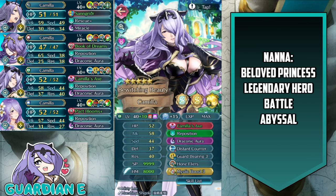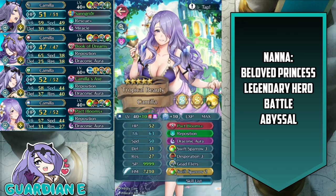First up, we've got Vanilla Camilla — Merge at Plus 10, 15 Dragonflowers, Summoner Support, Attack and Speed Assets. She runs Camilla's Axe with Special Refine, Reposition, Draconic Aura, Distant Counter, Guard Bearing, Hone Flyers, and Mystic Boost. Next we've got Tropical Beauty Camilla at Plus 10, 10 Dragonflowers, Attack Asset, with Summoner Support.